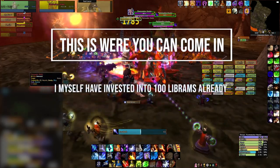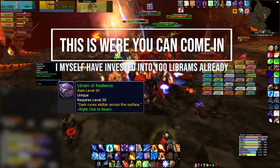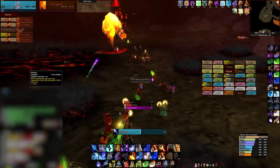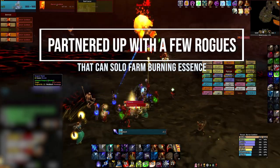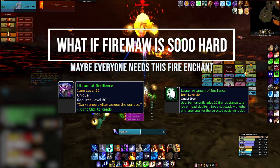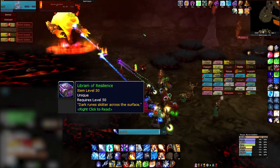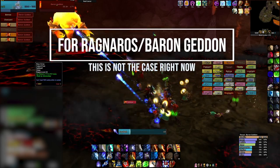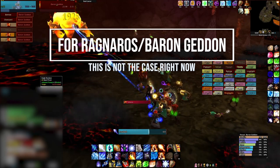I myself have already invested gold into this. I got about 100 Librams of Resilience ready, and I bought these between 50 silver and 2 gold each. And I partnered up with a few Rogues. But what if Firemaw is so hard in the new Season of Mastery? Everyone will need this fire resistance enchant. The Librams will go up in price, and now all classes need them. If you then have a bunch stocked up, it's some nice selling for gold.